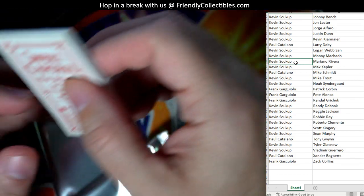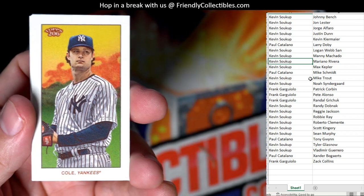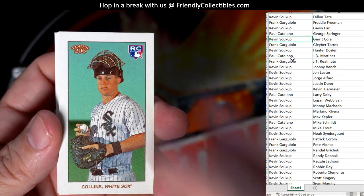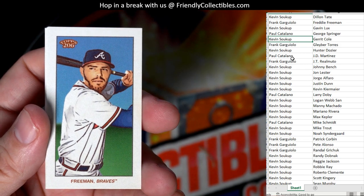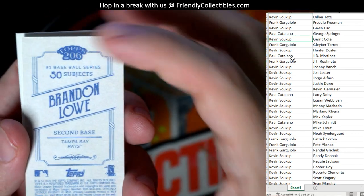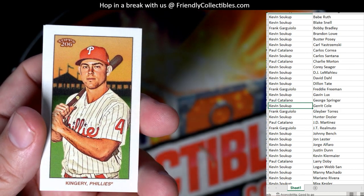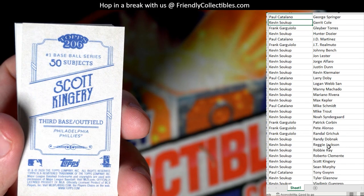Got a Sweet Caporal back right there, so we'll take a look at that in a minute. We got Garrett Cole for the Yankees — Kevin S coming out to you. Here's another Zach Collins rookie card for Frank. Then we got Freddie Freeman — going out to Frank as well. Then we got Derek or Brandon Low — this is Kevin S. Kevin S. Then we got Scott Kingery, Phillies — that's Kevin S.